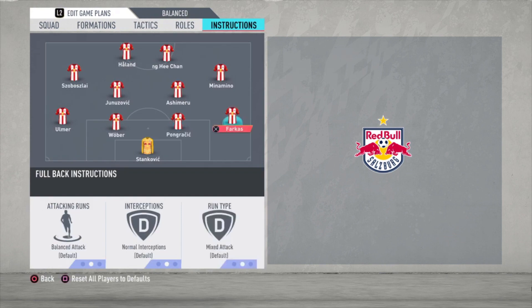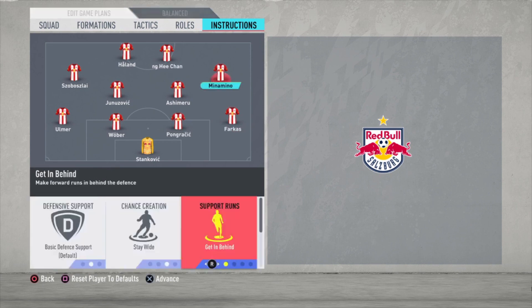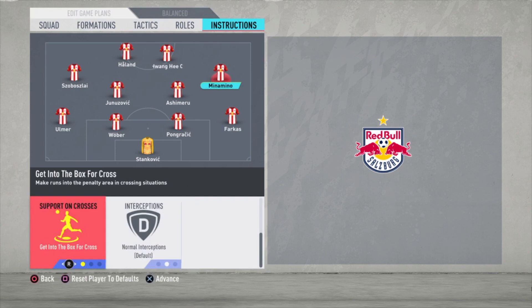Now the instructions. Varkas and all defenders are just default. For the right midfielder: stay wide, get in behind, and get into the box for the cross.